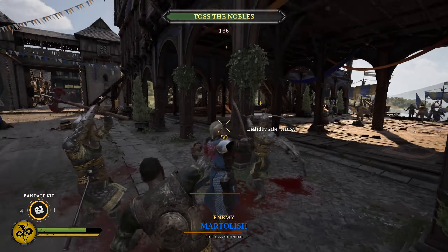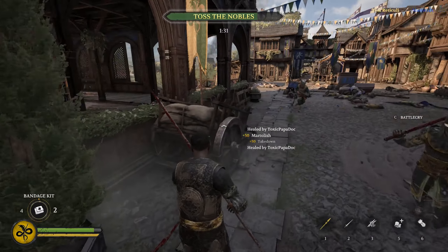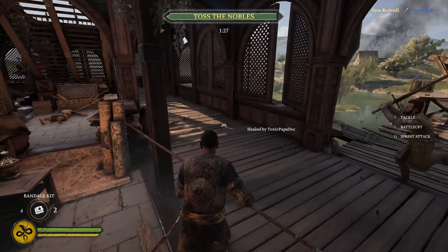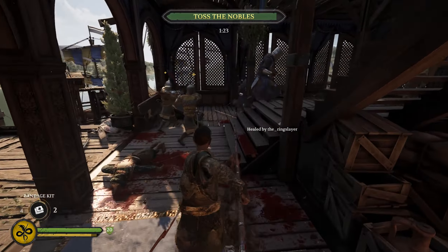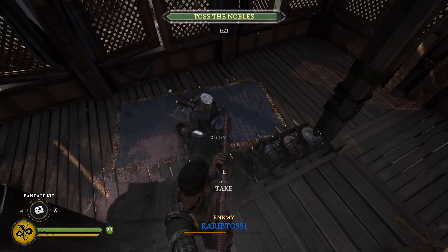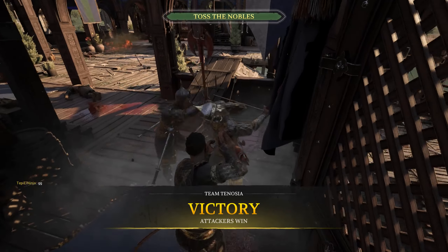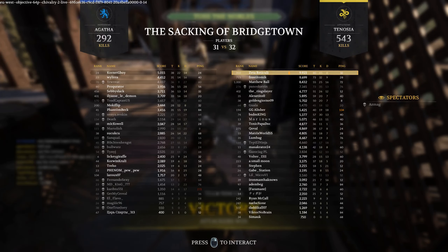Glaive is similar to the War Club in some ways — very quick but too weak in my view. I really like to go after archers, and since archers have no armor, the glaive and War Club do not get additional damage against them. This is the last weapon I killed with — I scored 45 kills. Quite happy with that performance, especially with a weapon I'm not familiar with. Thank you and have a good day.